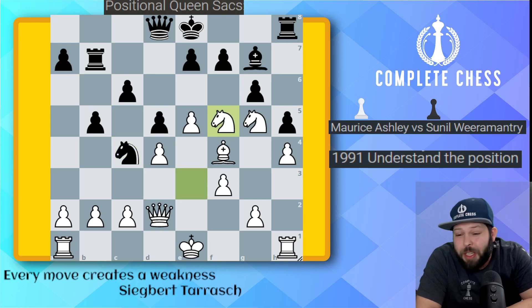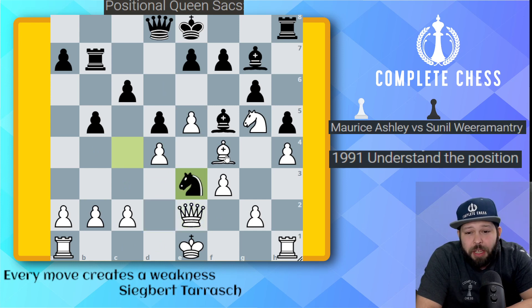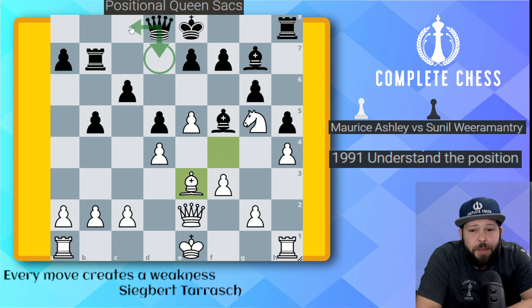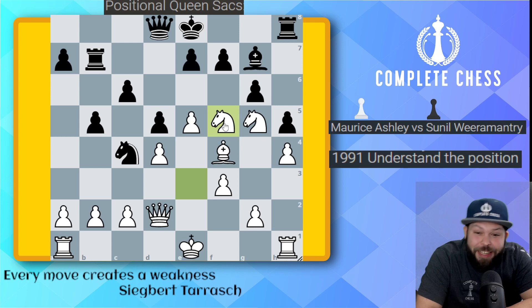Here, it was knight takes f5. This was the only move to hold the advantage. If you play something else, let's just say queen to e2, well, black's very happy to go ahead and play something like knight takes on e3. It doesn't matter if you take back with your bishop or your queen — it's really hard to push forward. Maybe g4 in the future, but even then, black will play something like queen to d7 or queen c8, and g4 will not be played anytime soon. Black is just holding back white's attack.